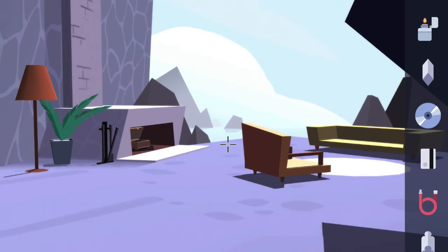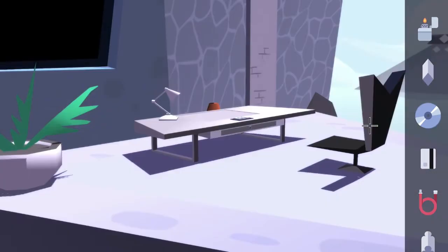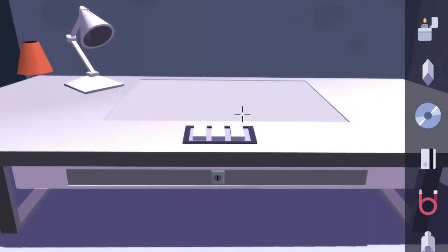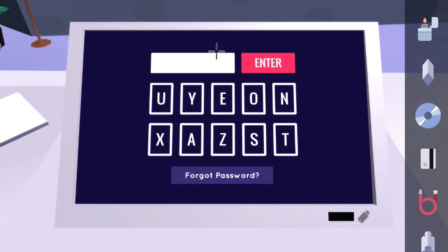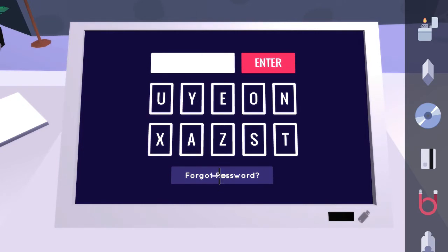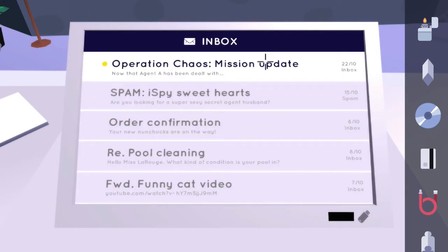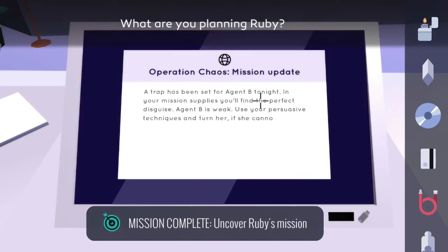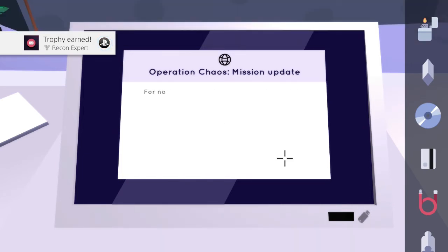Head back to the stairs we just unveiled, go up, interact with the desk, hit the middle button, and the computer will open up. Interact with the monitor to zoom in — we need a password. If you hit 'forgot password' you'll see it is the kitty's name, which we saw earlier: Onyx. Go ahead and put in 'onyx' to access the computer and read the first email. You can hit X to speed up the text if you want.